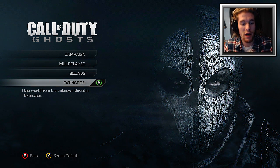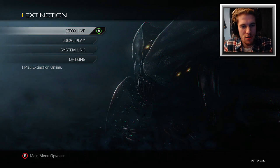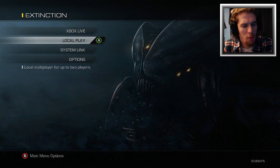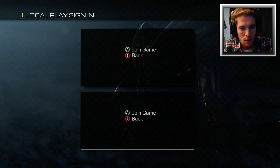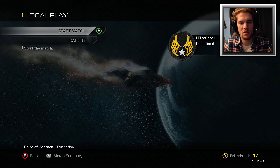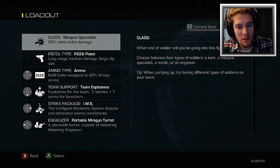It says 'Continue the Ghost experience and save the world from the unknown threat in Extinction.' I'm going to play local so I can play solo and get my true first reaction by myself. Let's join a game — okay, start match, loadout, customize your perks and abilities.